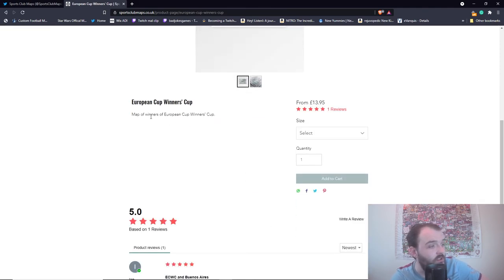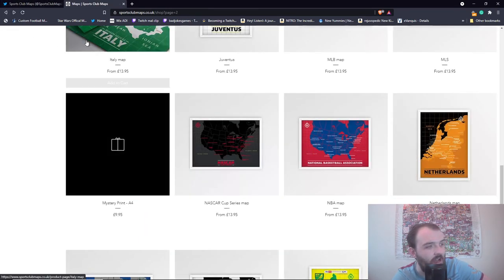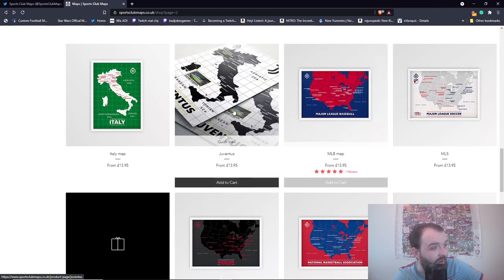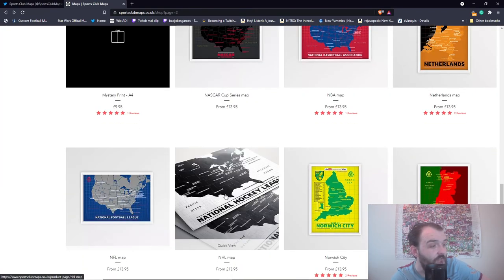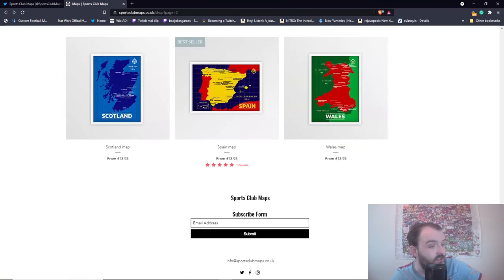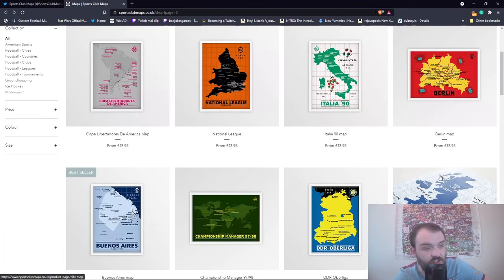Yeah, it's the map of the winners of the European Cup Winners' Cup. Most of these maps are around £12 to £15, so a decent little prize if you could win it. They've got Major League Baseball for all your baseball fans, a Juventus one, Netherlands, NFL, NHL, Norwich, Portugal, Wales — that might be a nice one for myself, living here in Wales — Spain, and Scotland. So they've got quite a few decent maps there for you guys to choose from.